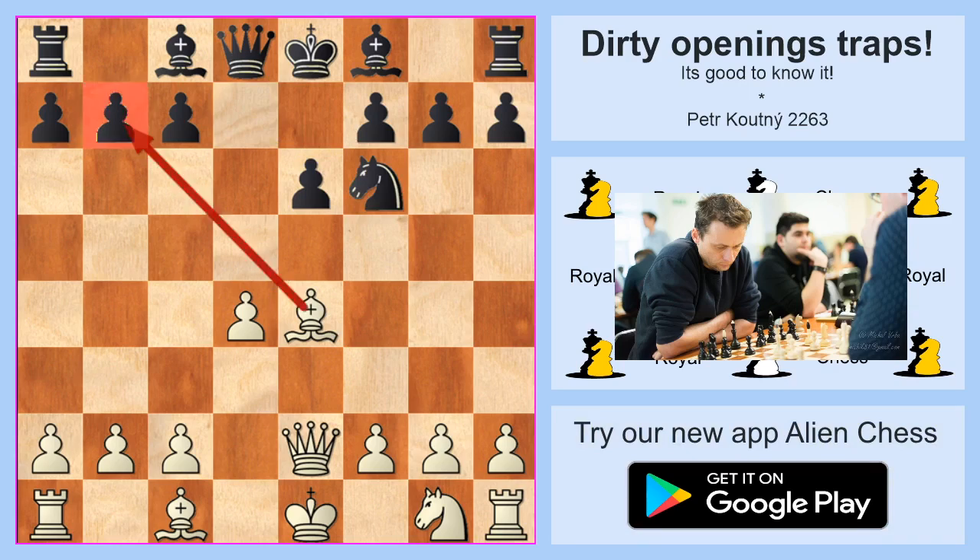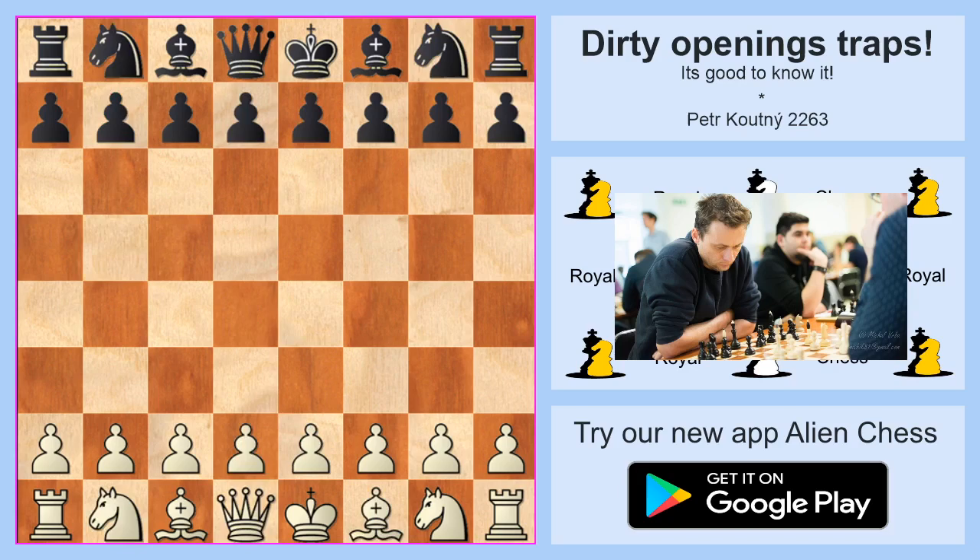Yes, black is wrong, because this is the idea of the opening: white will take on b7, then play check on b5, and then take on b7. It's a very simple position — white will be up material with a good pawn structure. I believe this position is close to victory for white, so be very careful if you see this chess trick in your games.